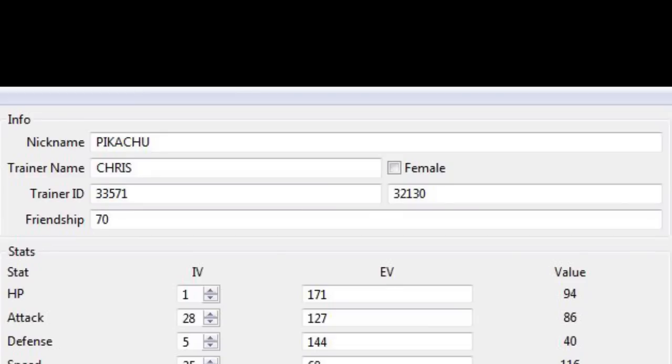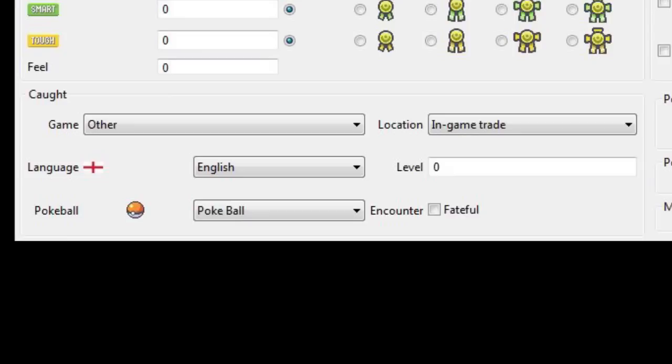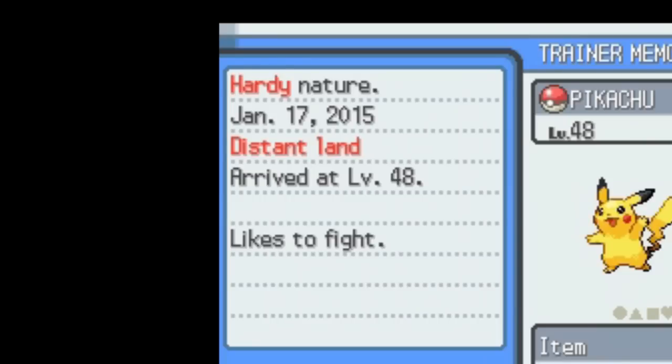Other things that can affect it include the trainer ID number and secret ID number — some ID numbers are not considered valid anymore and may need to be altered. There may also be a problem with the location data. For the Pokémon Yellow team, I just used the game listed as Other and location as In-Game Trade, which registered them in the game as coming from a distant land. It's rather poetic, and it seemed to work just fine.